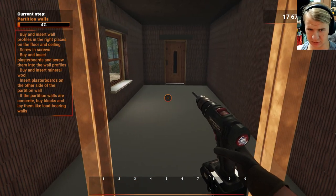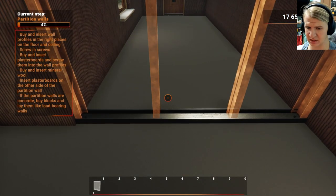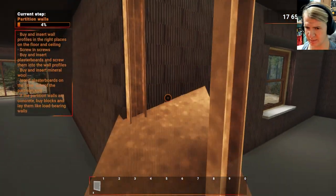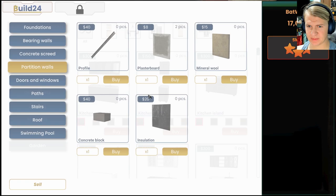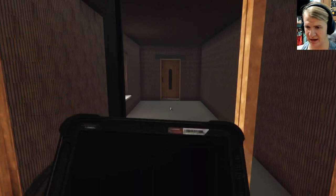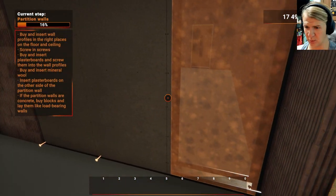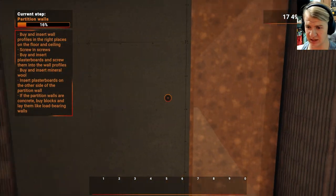Buy and insert plasterboards. Okay, what in the world is a plasterboard? Oh, plasterboard. Boom. Is two of them not going to be enough? Do I need to do more of these metal things — like more profiles? Yeah, I do. Okay, I got this. Give me a couple more profiles. Now we're ready for the plasterboard. Wait — we're not putting doors here. This is just becoming separate things now.